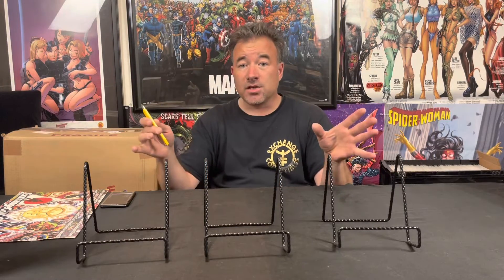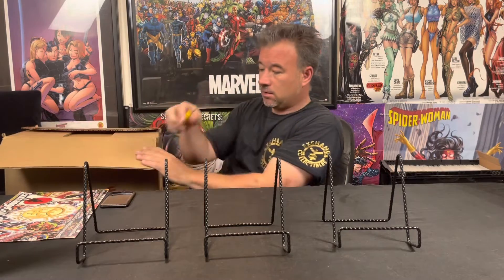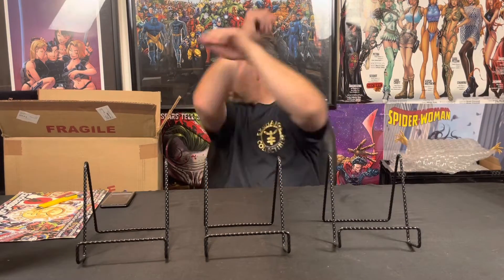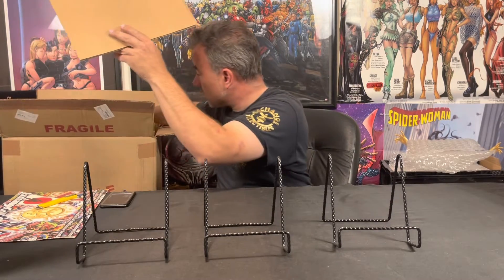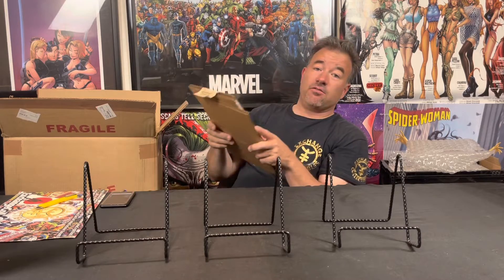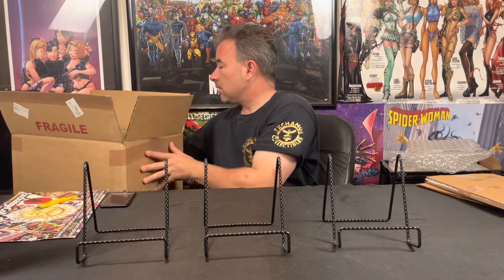On to box two — no rejects on that first one, so that was good. There is a reject — I can see foil. That's a Frism one-for-200 foil. That sucks.